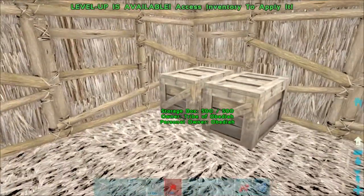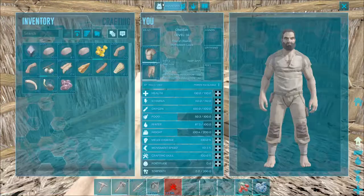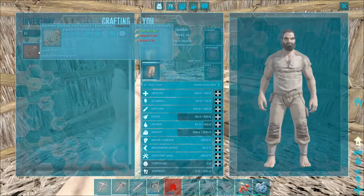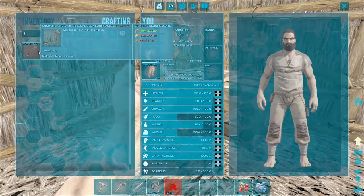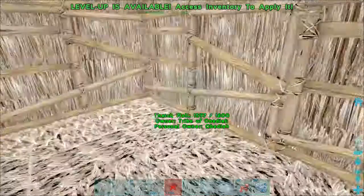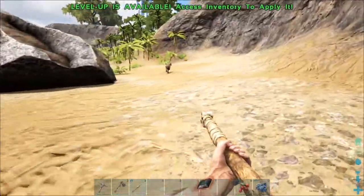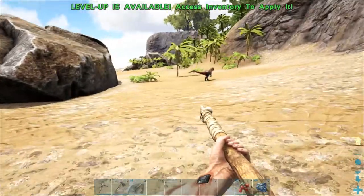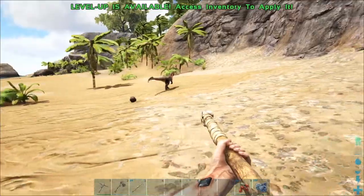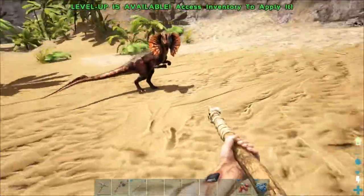Let's go ahead and build a saddle. I've already learned it through engrams — type in 'trike saddle' and we have it. To craft it we're going to need hide, wood, and fiber. We have enough fiber and wood but we're short on hide, so I'm going to go kill a few things. Now here's a dilo — a dilophosaurus — the spitting dinosaur from Jurassic Park. It's probably one of the first aggressive dinos you'll be able to kill early on.